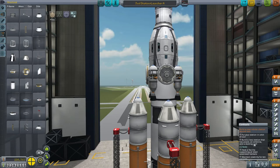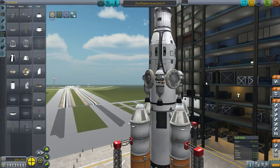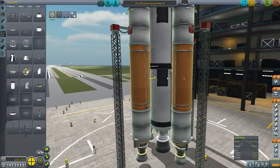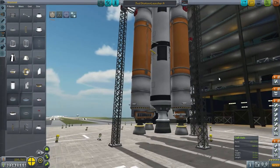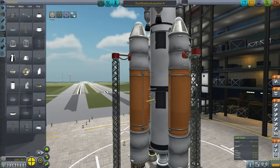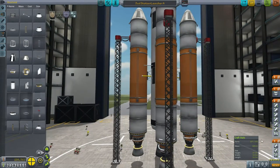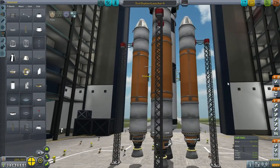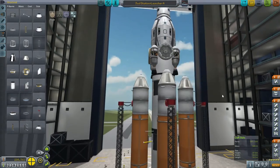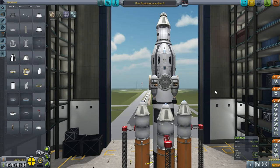I've got the docking port, antenna, power, and solar panels. I couldn't action-group the solar panels because I haven't got action groups unlocked, so that's a little bit of a hassle. Otherwise the boosters do separate — they are asparagus staged so they feed into the center tank. We've got the big engine there, plenty of thrust. We've got enough delta-V to get this into orbit without using the nukes. I hope the launch pad doesn't explode; I think I've got the stock bugfix modules in. Anyway, let's find out.